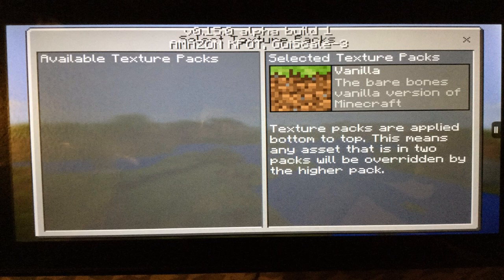Texture packs are applied bottom to top, meaning any asset that is in two packs will be overridden by the higher pack. So it's kind of a combination of the Xbox layout and the PC version.